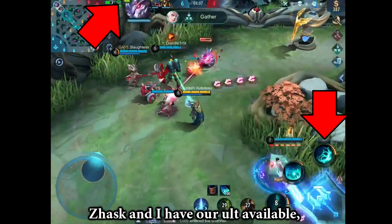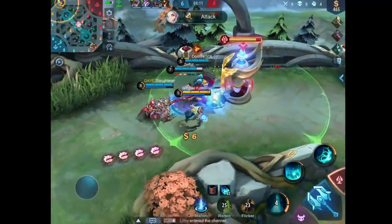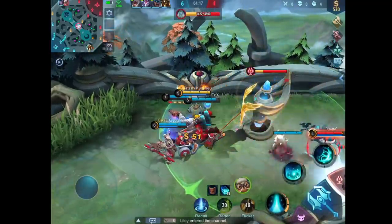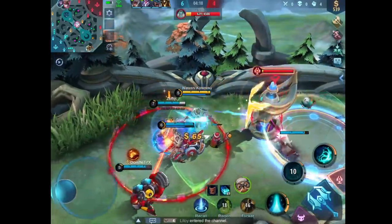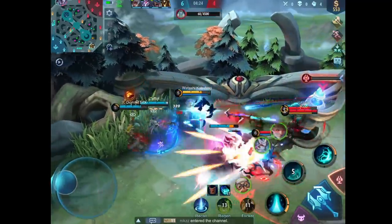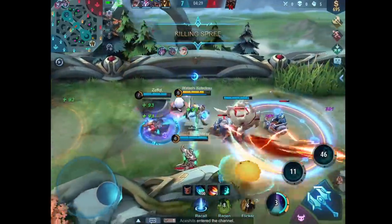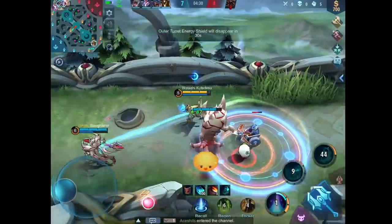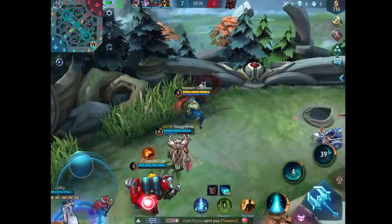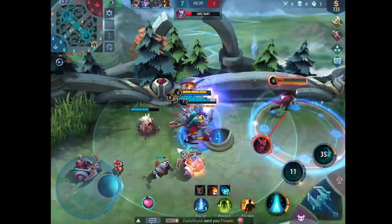Zaska and I have our ult available, we should definitely put pressure and force a team fight. We should be way stronger than them at this point, so I definitely have to keep this team fighting.